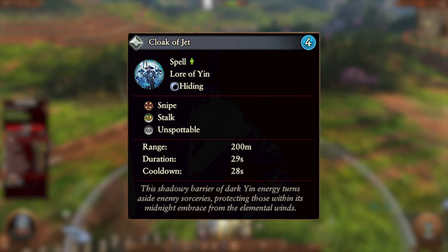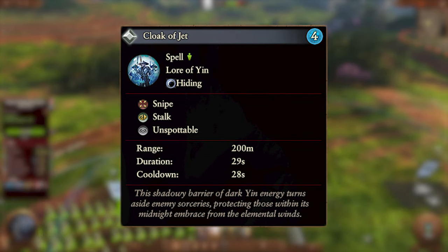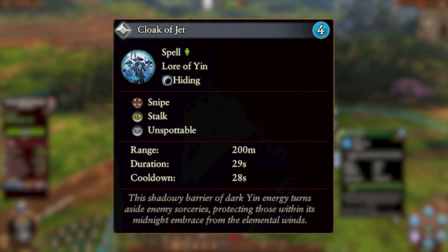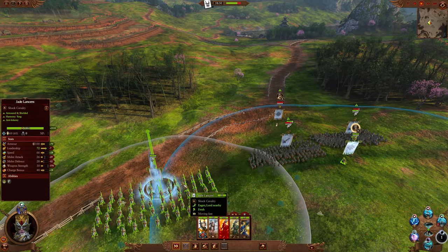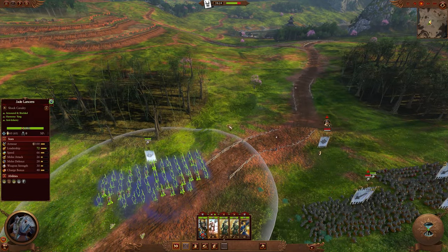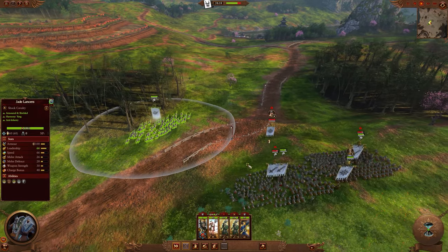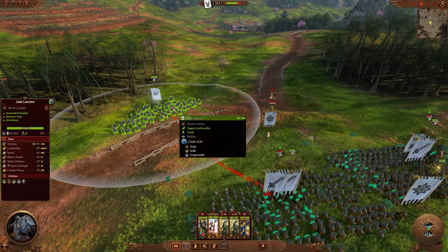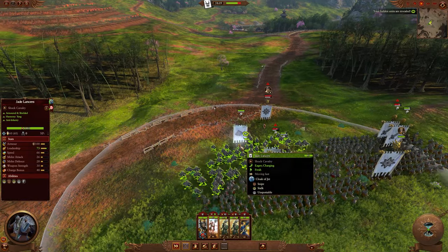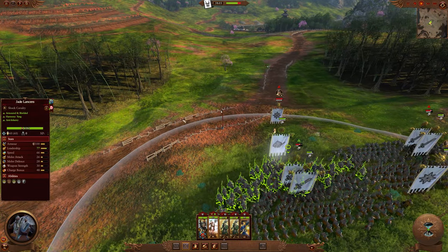Next we have Cloak of Jets, and this is a hiding spell. It costs four Winds of Magic and has a 28-second cooldown. It can be targeted on friendly units and has a 200-meter cast range. The affected units are granted sniper, stalk, and unspottable for 29 seconds. This is great for hiding your units from enemy view. It can allow you to move in some units for an unexpected flank, have your units firing from a hidden location, or help your units retreat to a safe location. Bear in mind that once the effects run out, you will be fully visible, so make sure you're in a decent location.